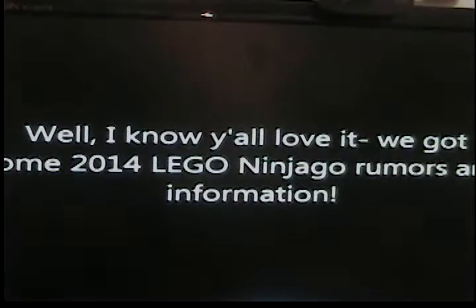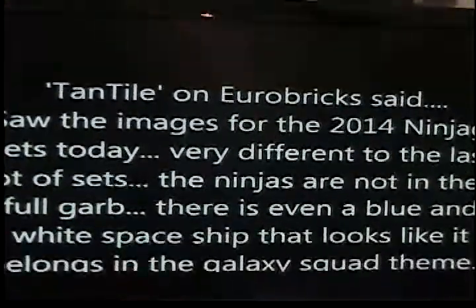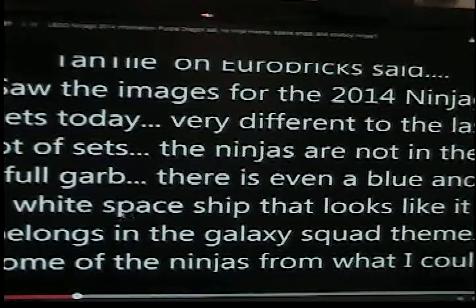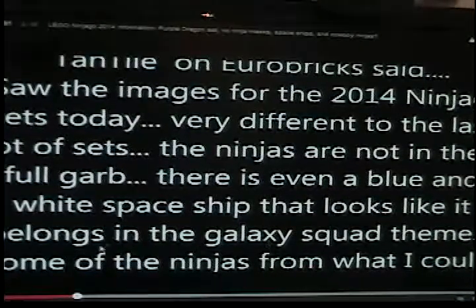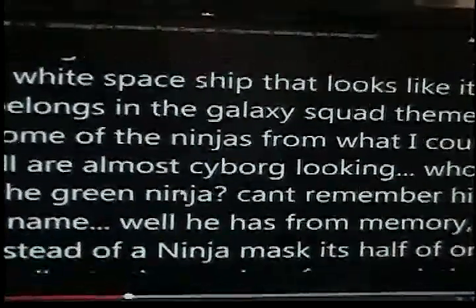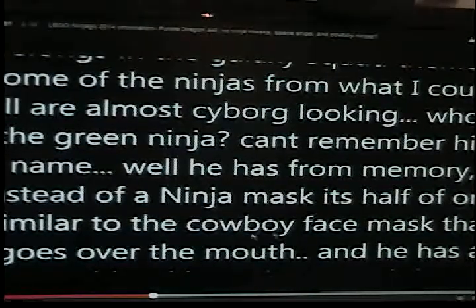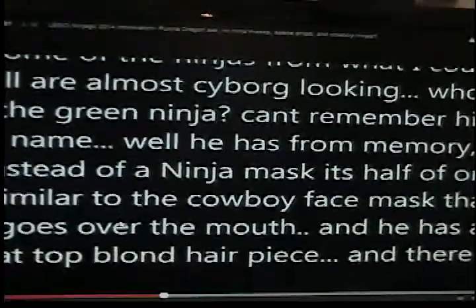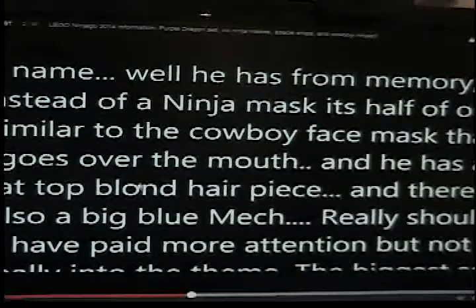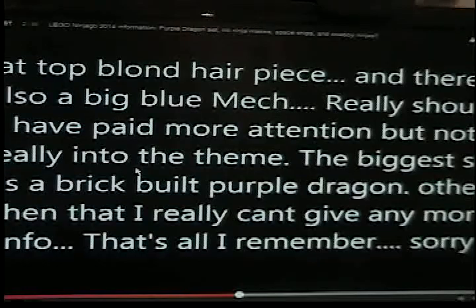Full credit to Jesse and Justin from Eurobricks — this is the information he's got. Okay, so the ninjas are not in their full gear. There is a blue and white spaceship that looks like the Galaxy Squad theme set. Some of the ninjas, from what I can tell, are cyborg-looking. The green ninja — Lloyd, I can't remember his name — has a ninja mask similar to a cowboy face mask that goes over the mouth, and has a top blonde hair piece. Interesting. And there is also a big blue mech. And there will be a purple dragon — the biggest set is a brick-built purple dragon.